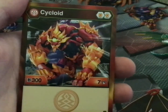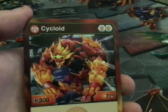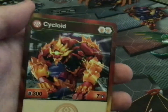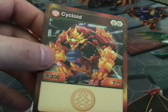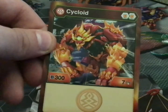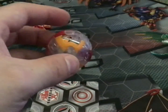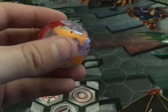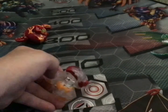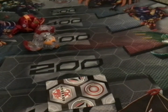Moving on is Pyrus Cycloid — the one that McQ uses. This Bakugan comes with two orange shields, 300 B power and seven damage. I have the diamond Cycloid. I actually bought the regular version of Cycloid but gave it to my little brother — he still has it, I hope. There is Cycloid all opened up.